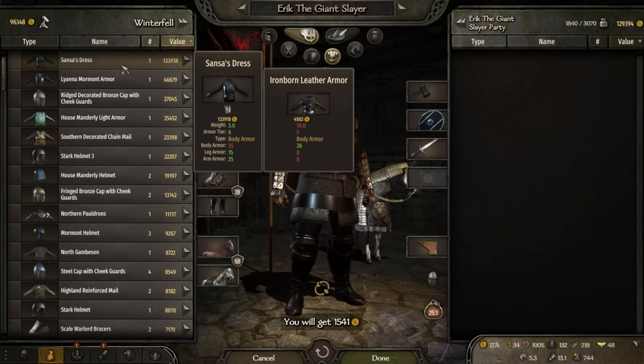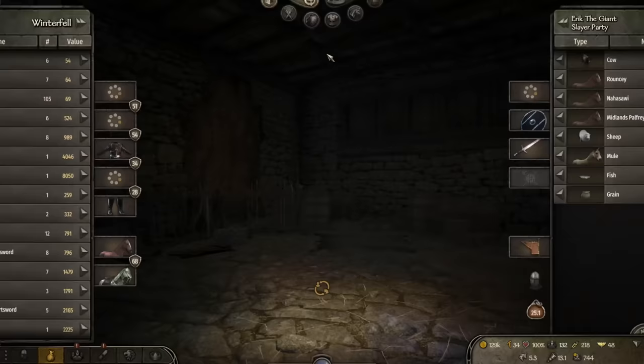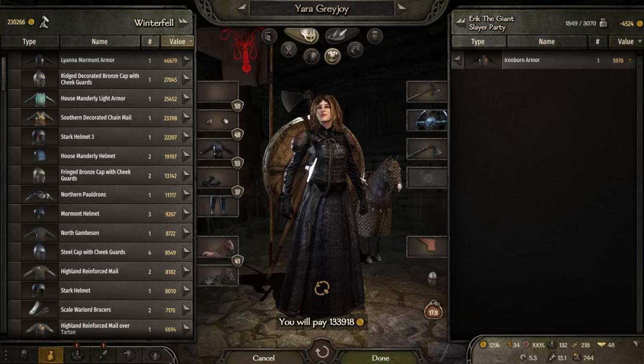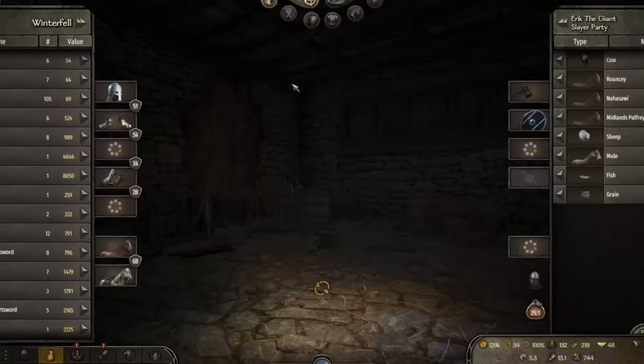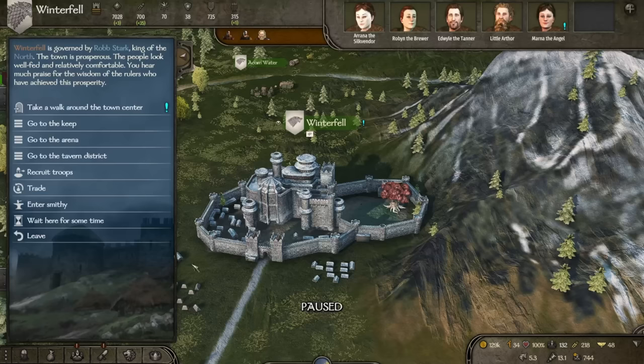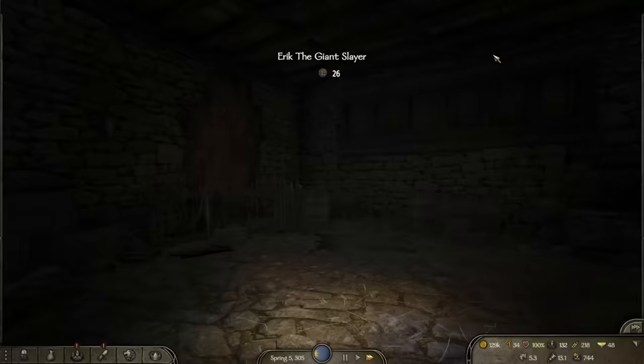Do they have anything nice here? Let's see what they have up in the north. Sansa's dress - wait what? Don't I just look absolutely fabulous? Yara, what would you look like with Sansa's dress? Like a grandma. We'll be on our way. Do they have any nice Valyrian steel? That is a very nice sword, and that's a great one - but 84,000, I ain't going to spend that kind of money now. It will be there though - nobody's going to be able to afford that.